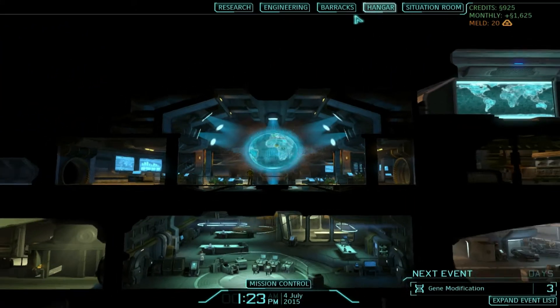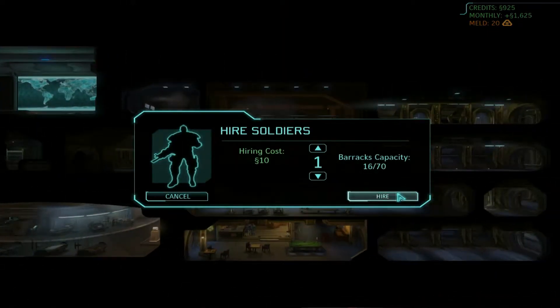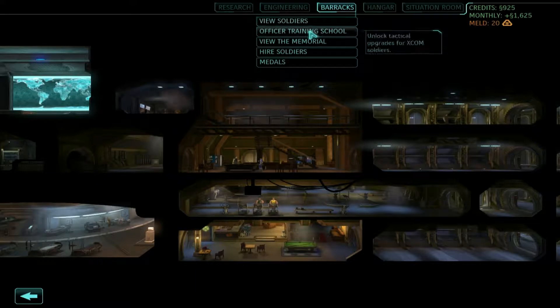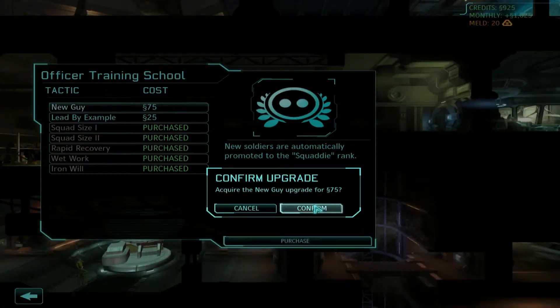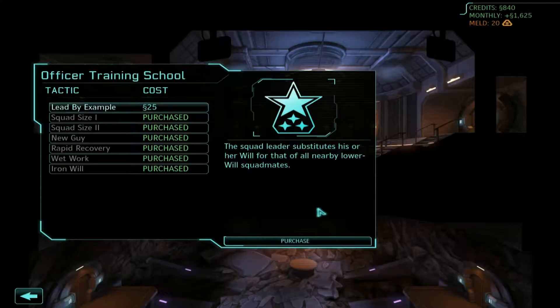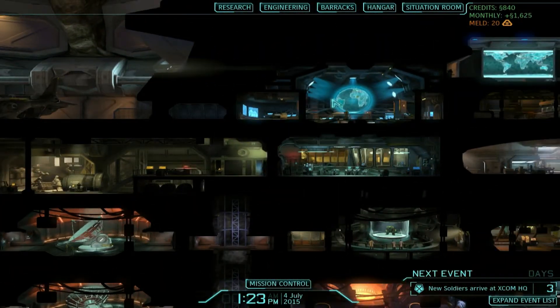Before I scan, let's go ahead and hire some new troops. We need some new blood in our existing forces. In preparation for that, we will also go into the Officer Training School to invest so that all of our new soldiers are automatically promoted to squaddy rank. With that taken care of, let's go ahead and scan for some more activity.